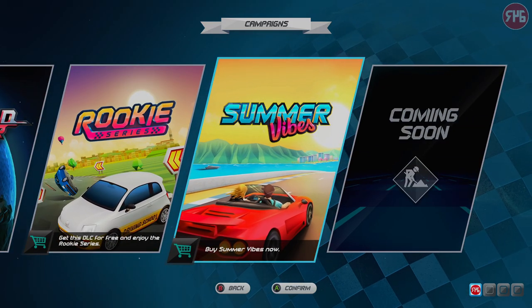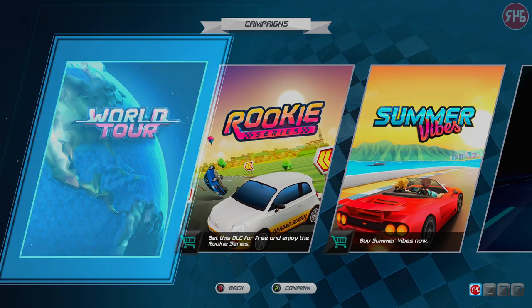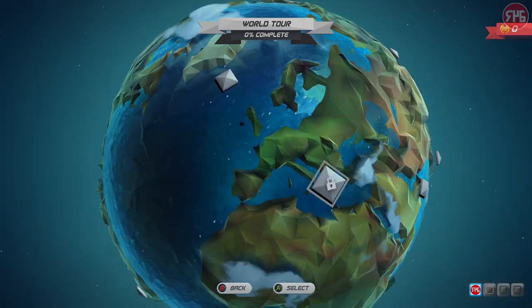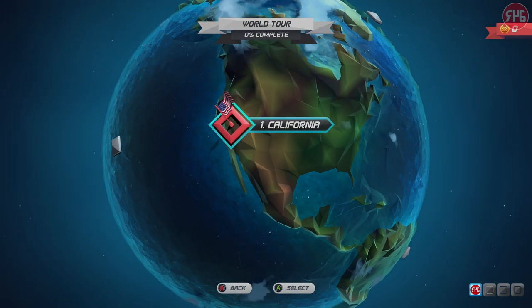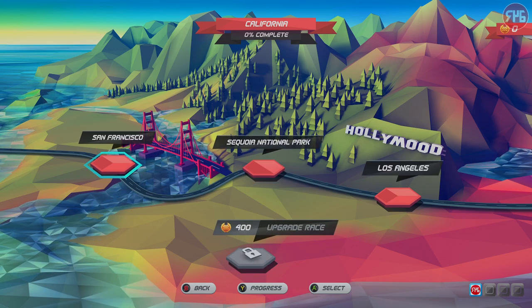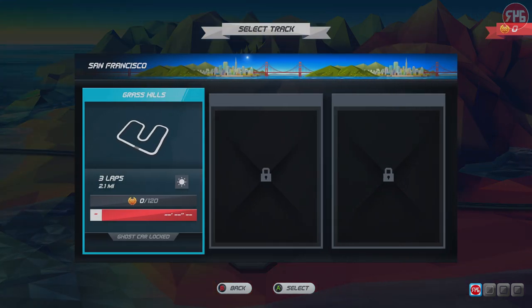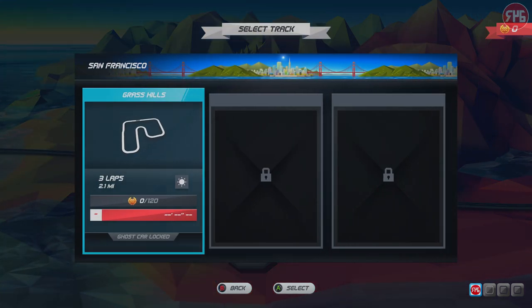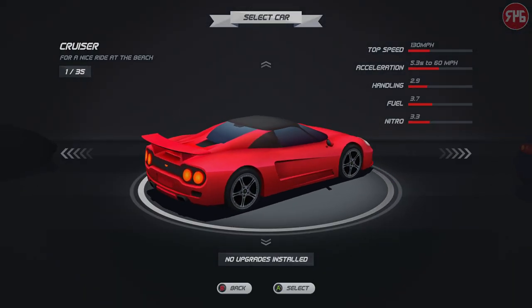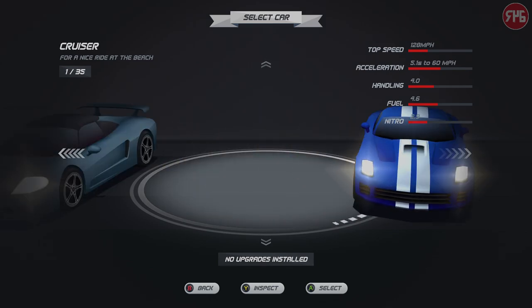Okay, so that's the DLC — that's going to be Senna Forever. World Tour it is. I've turned the music off because apparently it is copyrighted, so we don't want any issues with that. California is the first one. We'll start off San Francisco. It does look very retro-y — quite a nostalgic look to it.